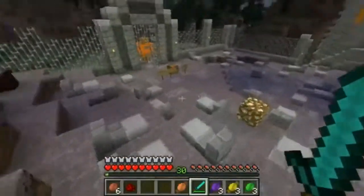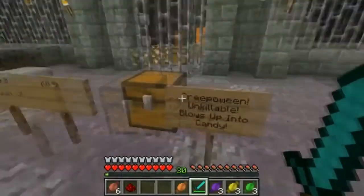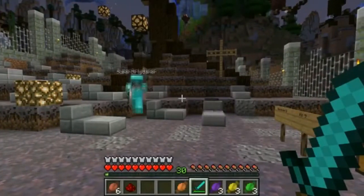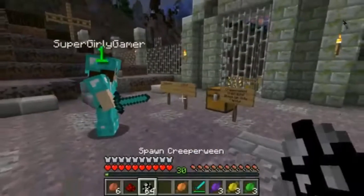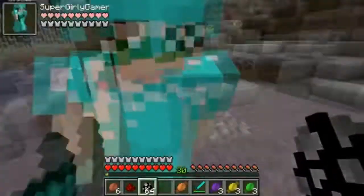The next one is called the Creep-O-Wee. It's basically a creeper, and the only way to kill it is to let it blow up. And when it blows up, apparently candy just goes everywhere. So it is killable then! Well, you can't kill it, it kills itself. And Chuck Norris can do it too.